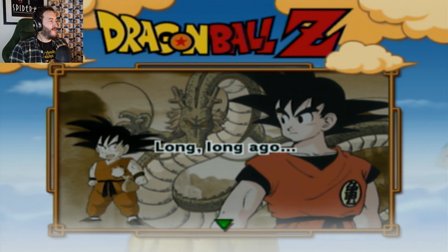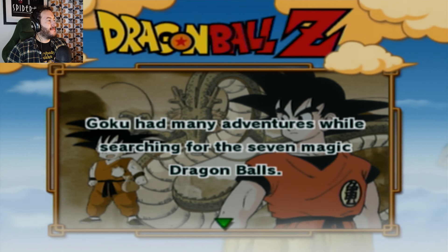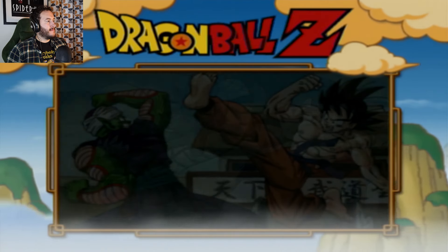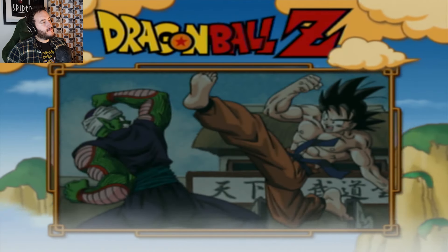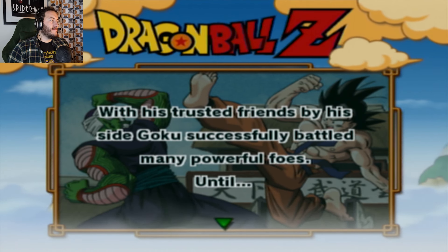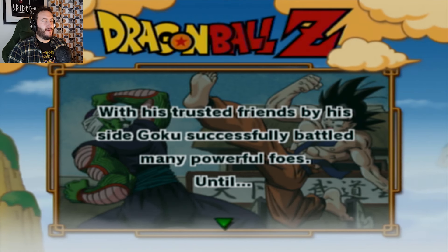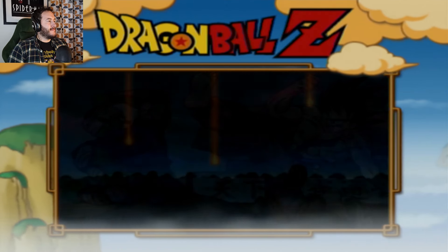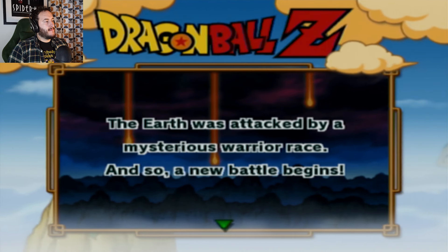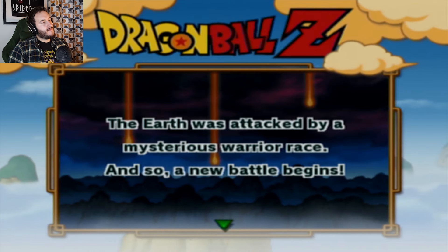The fact that they've got the original artwork looks so good. Goku had many adventures while searching for the seven magic Dragon Balls. With his trusted friends by his side, Goku successfully battled many powerful foes. It's a shame they don't get an actual Dragon Ball story in this. The Earth was attacked by a mysterious warrior race, and so a new battle begins.